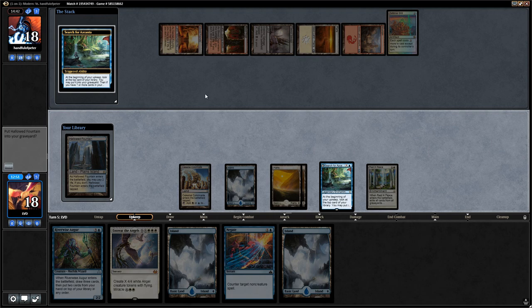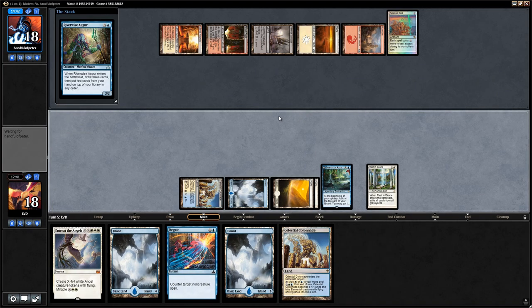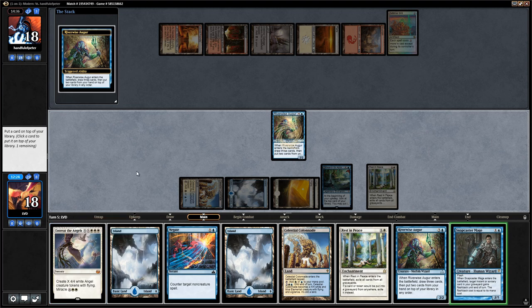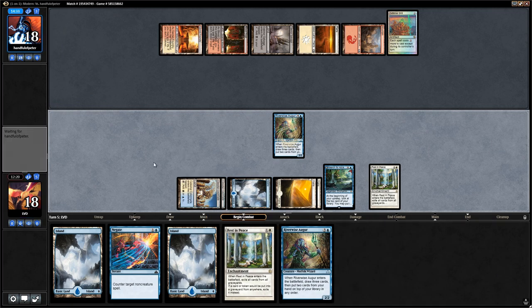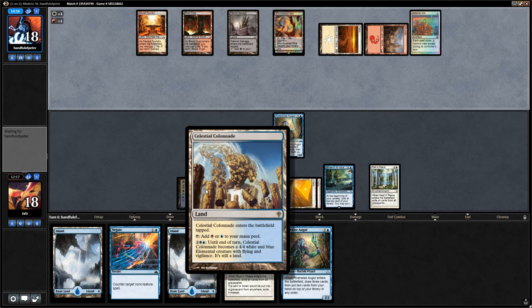Hallowed Fountain can go to the graveyard. We draw another Colonnade — we can play Augur and Colonnade. We draw another Rest in Peace as insurance — Snapcaster isn't going to be great, so let's put back Snapcaster and put Entreat on top. We could wait on this Entreat and make it bigger, but don't see a reason to. An Entreat for three should be plenty — that's 14 power so with Colonnade it's actually a two-turn clock.